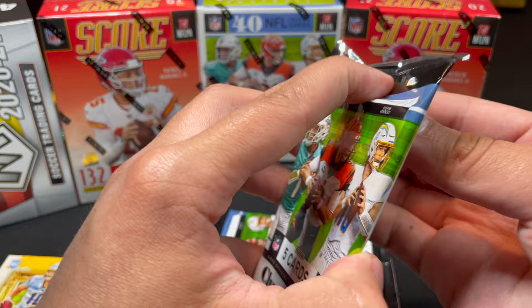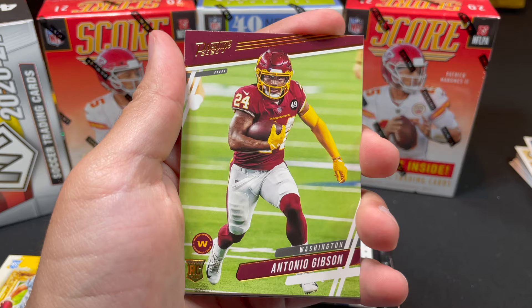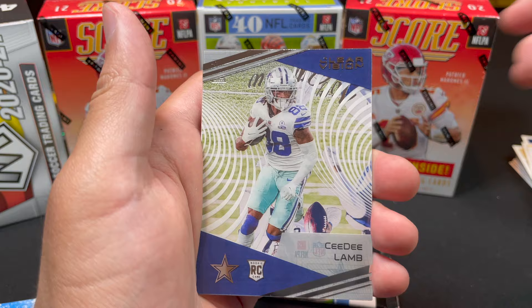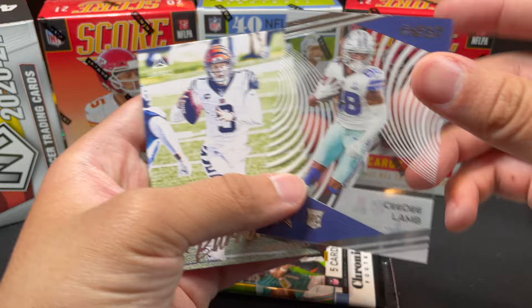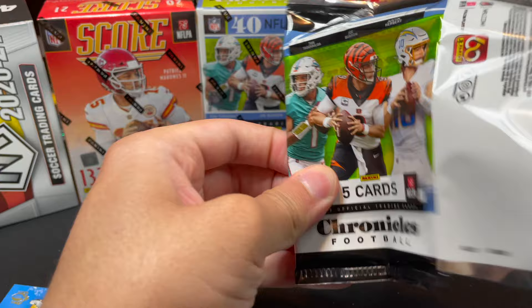A few packs left but we've already got our value's worth out of this box. Troy and Tony Gibson, John Elway, CD Lamb Clear Vision, and a Luminance insert — love that set for its full-art look, kind of like full-art Magic: The Gathering lands. The Luminance Burley cards are not bad at all.